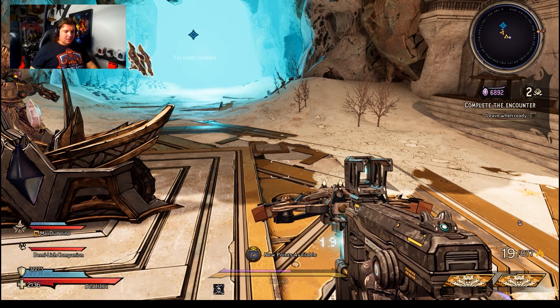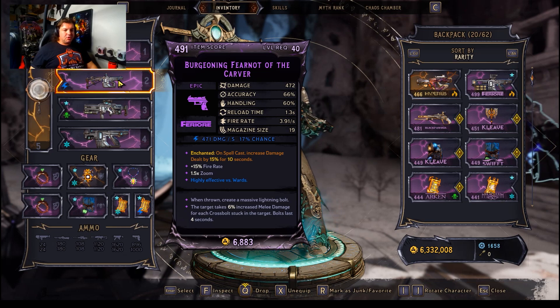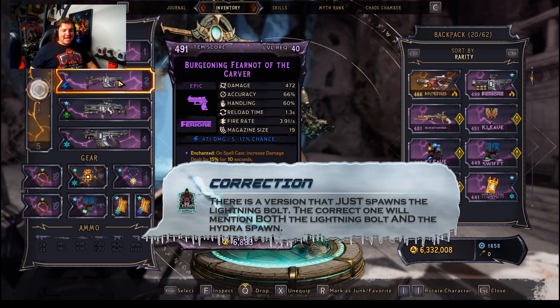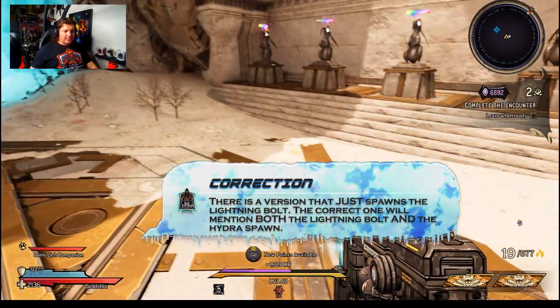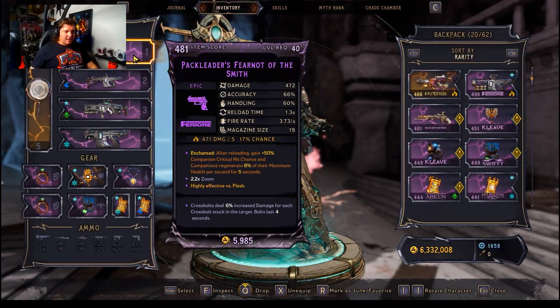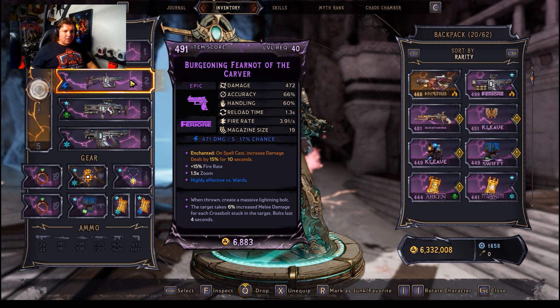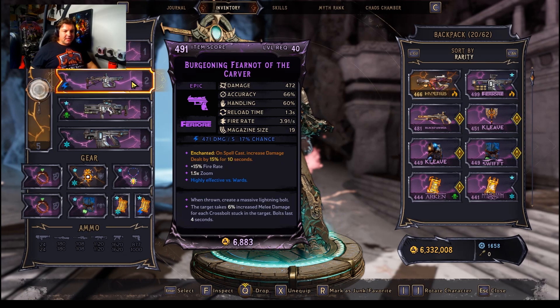The weapon in question is the one I have equipped here. It is part of the barrier line, and what's very important is that we're looking for a very specific factor — it says when thrown, create a massive lightning bolt. This is important because when it does that, it's actually going to summon hydras. What's really weird is I have found that when you go and work on a bench with it, it will sometimes completely delete the line, but it's still there. Or in this case it mentioned the lightning bolt but no longer mentions that it summons a hydra, but it does both no matter what.